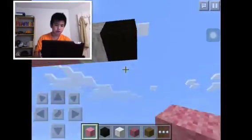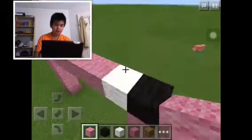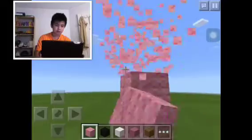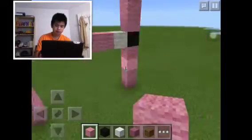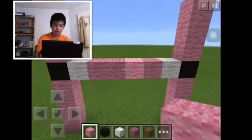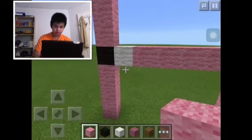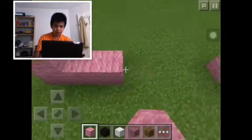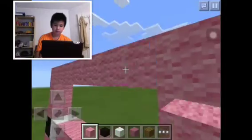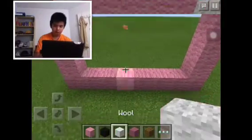I don't really need the picture of the pig unless I mess up. I kind of memorized how to make it from the practice build. Now I have to put blocks under here and over here — pretty much got the head outline done.